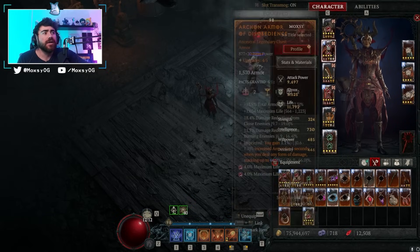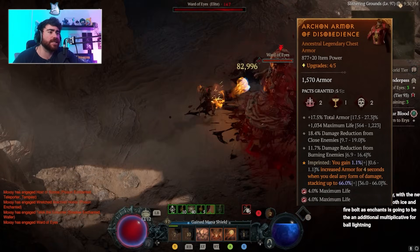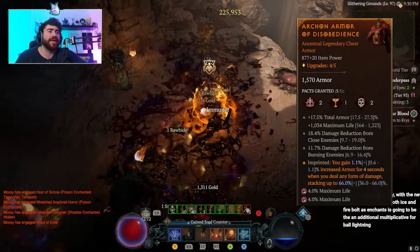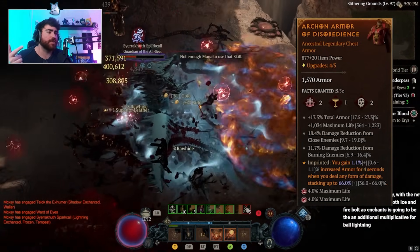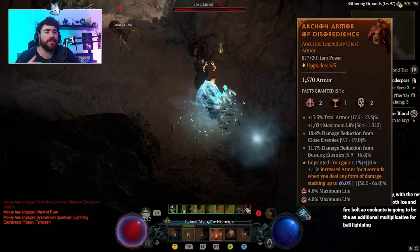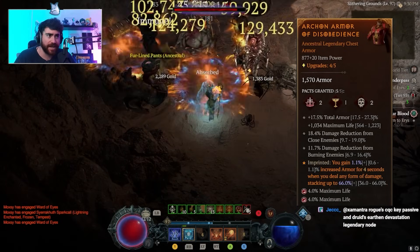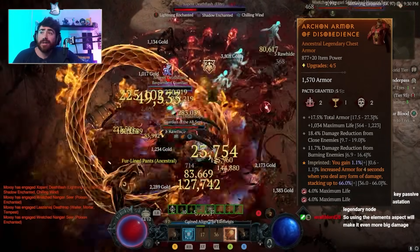For your chest piece, you're looking for as much defense as possible. I don't have a quad damage-reduction chest piece — I'm not even level 100 yet so I haven't found anything too great. I got damage from close and damage reduction from burning enemies. We're using the Aspect of Disobedience to stack up even more armor since we are light on armor on this build — Disobedience is a must-have. Getting another percentage armor roll is also really nice.